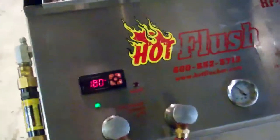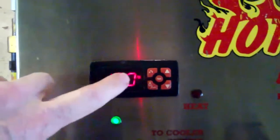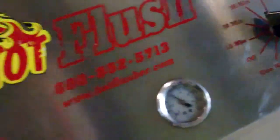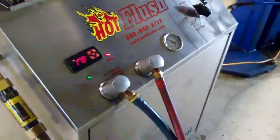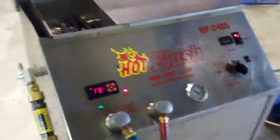It heats the fluid up to about 190 degrees — it's at about 180 right now. It measures flow; it's running about two gallons a minute right now at about 50 psi, so that's enough pressure. That's how we get all the metal and clutch material and all the contaminants out of the transmission cooler, instead of replacing it like they a lot of times recommend. But there you have it — that is the hot flush.